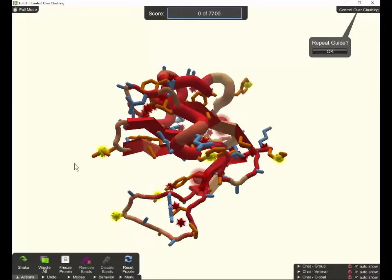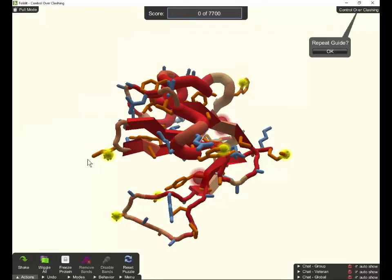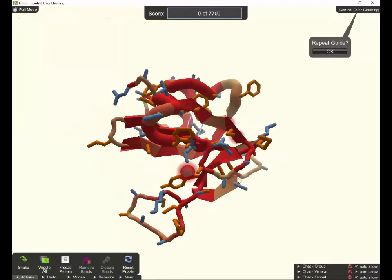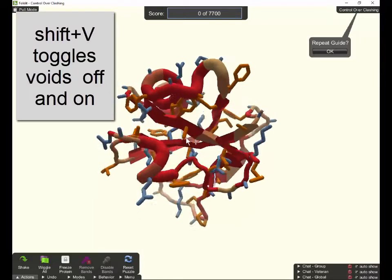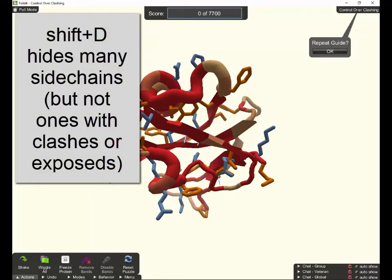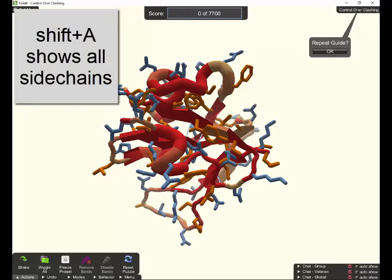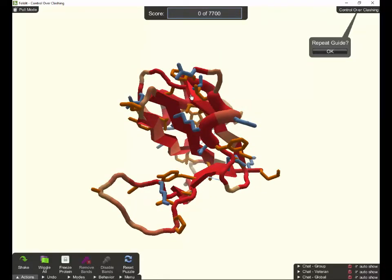Before we do that, I want to turn off some of this stuff because it's making it hard to see. We have some keyboard shortcuts: Shift C turns off those clashes, and Shift C again turns them back on. Shift X will turn off the exposed side chains — it doesn't fix the exposed, but it turns off the bacteria-looking thing. Shift V will get rid of the red spears, which are voids. Those three are all toggles. Shift D will hide at least some of the side chains, and Shift A will show all side chains again. We can't hide side chains where there are exposed hydrophobics or clashes.